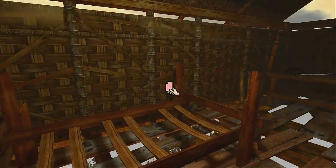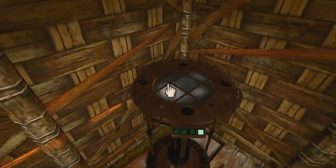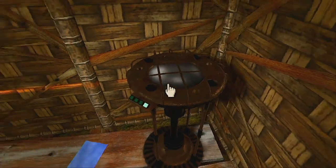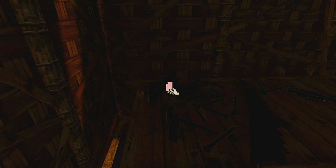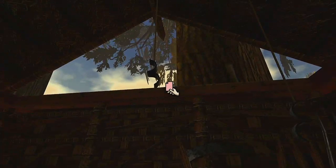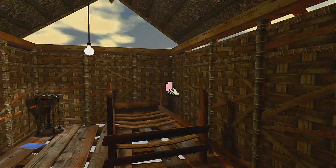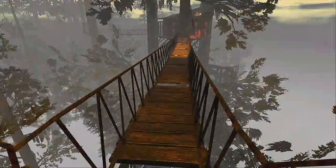So this is Achenar's room, with a page for Sirrus' book in it. Sirrus' room had Achenar's page in it. Seems like definitely Achenar's room. Those look like shackles. So it seems like Achenar was attempting to rule or control the tribal people — the natives.